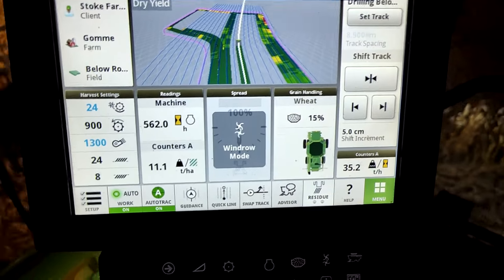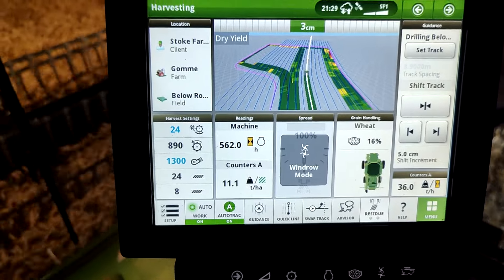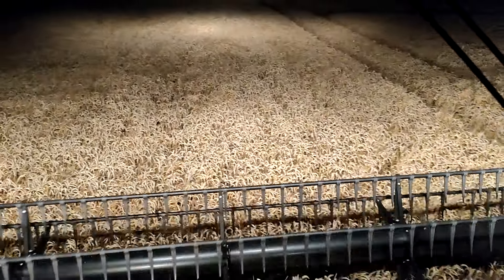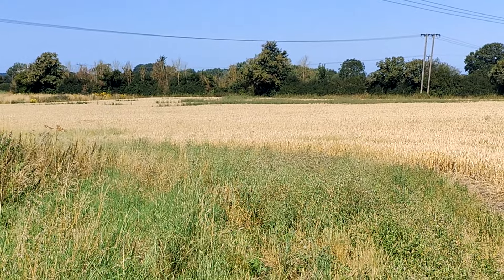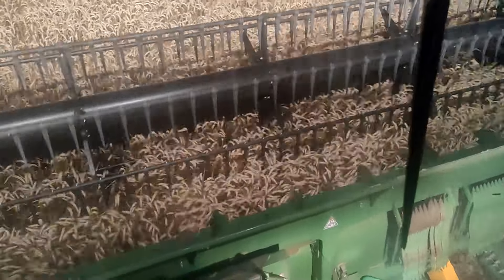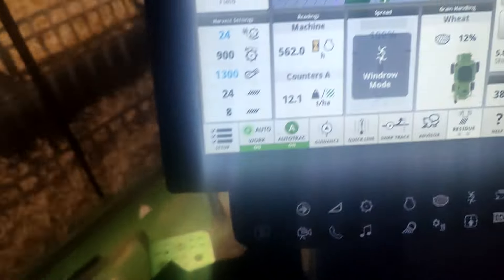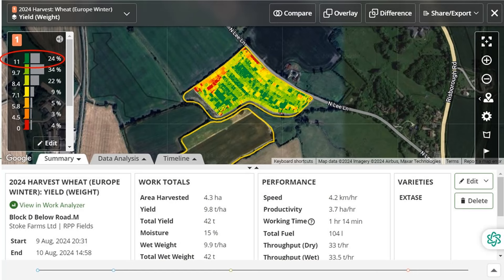The spot rate is 10–11 tons per hectare, which is amazing for this field — it's pretty heavy land. We're in a nice bit now, but this was the field I filmed last week with a big patch of thistles at the far end. It's a fairly big crop, and the spot rate peaked at 11 tons a hectare, but the average for the field including the water damage was 9.8 tons a hectare.